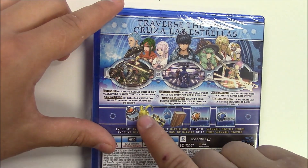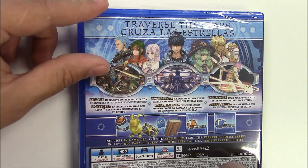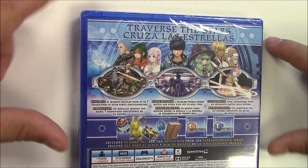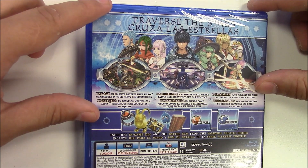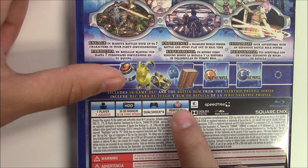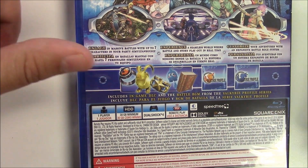Here's a quick synopsis from the back: engage in massive battles with up to seven characters in your party simultaneously. Experience a seamless world where battle and story play out in real time, and customize your adventure with an expansive battle role system. It also notes included in-game DLC and the battle BGM from the Valkyrie Profile series.